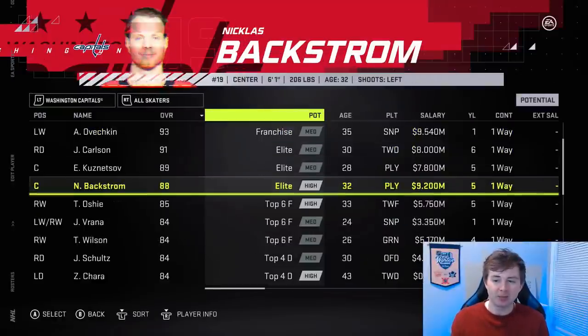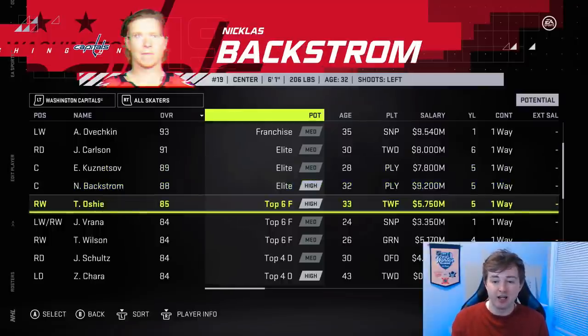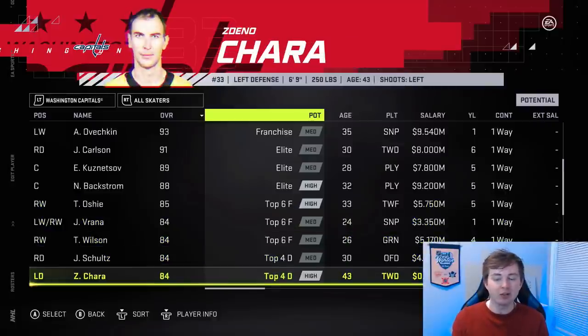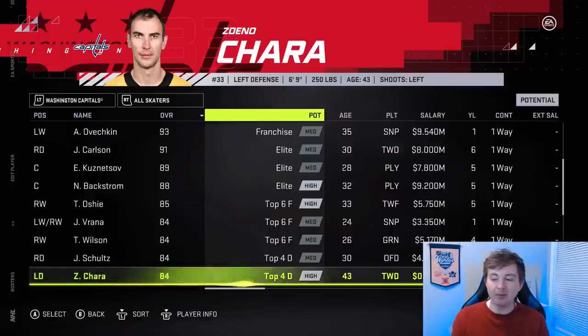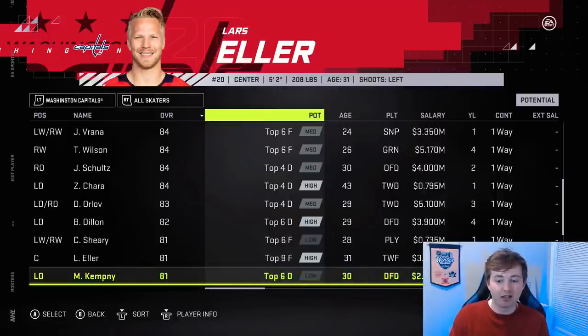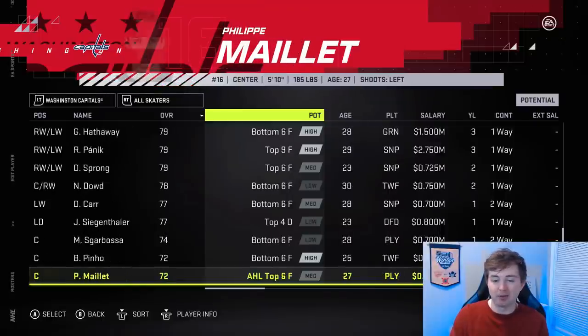Washington Capitals — I was actually surprised to see Backstrom didn't get an upgrade. He's played really good to start this season; I thought he could be 89, tied with Kuznetsov. Justin Schultz got a plus one up from 83 to 84. Chara is still 84 — I'm not saying he's played bad this season, I just don't think he should be 84, that's too high. I think 82 should be Chara's max. Eller got a downgrade from 82 to 81 and I think that is it for the Washington Capitals.